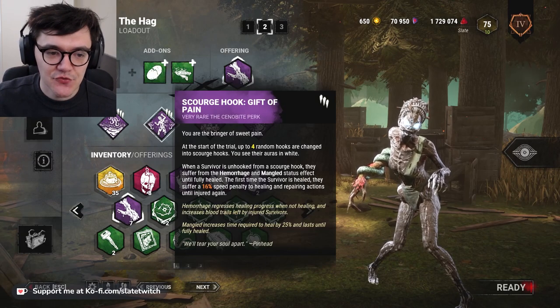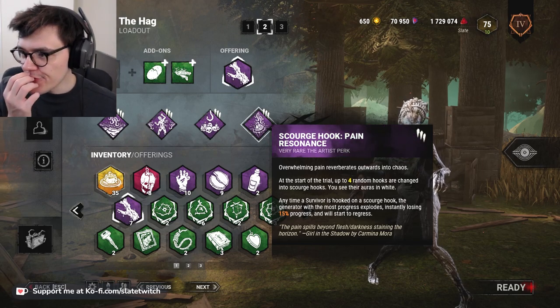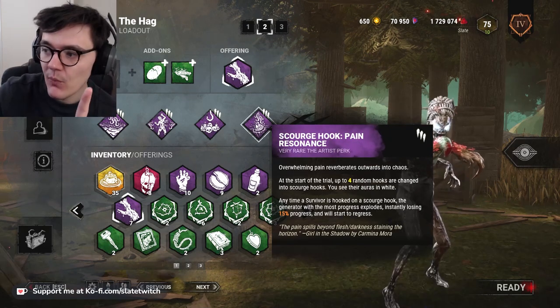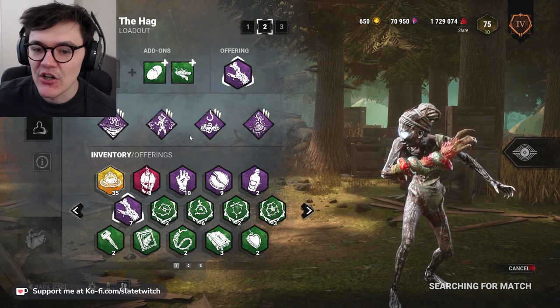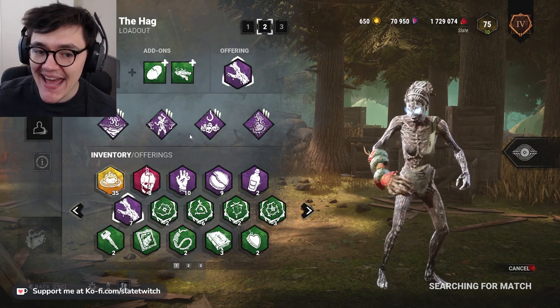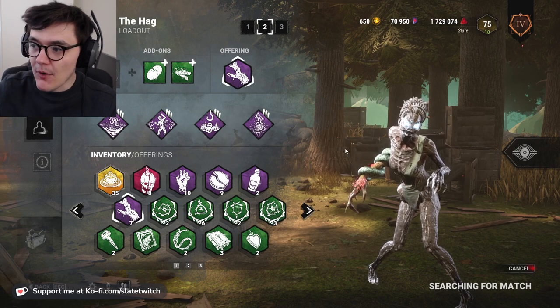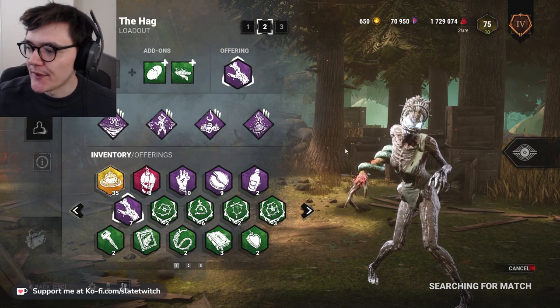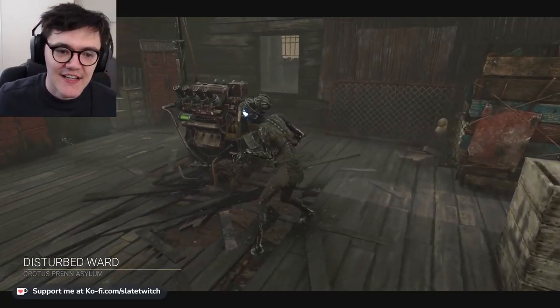It's the Scourge build: Floods of Rage, Gift of Pain, Monstrous Shrine, and Pain Resonance. I thought the Scourge build would be far better than it seems to have been. Where I think Hag will really shine on the Scourge build is in her unhook denial. Hag, as much as any killer, can get trades on hook by getting a hook, popping a trap down, teleporting back, and then just swapping — and on Scourge hooks that is incredibly important.